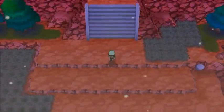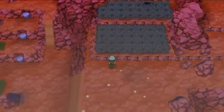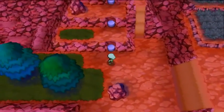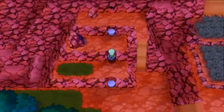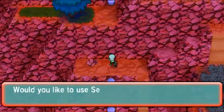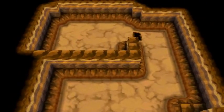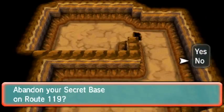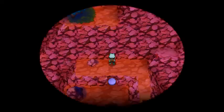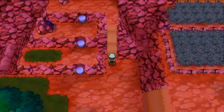On Jagged Pass there is one secret base location, and you will need the Acro Bike to get to it. Hopping your way up, here it is — you could also use the Mach Bike on that other side. But here it is; it's actually a really nice base, great living quarters. That's your one secret base on Jagged Pass.